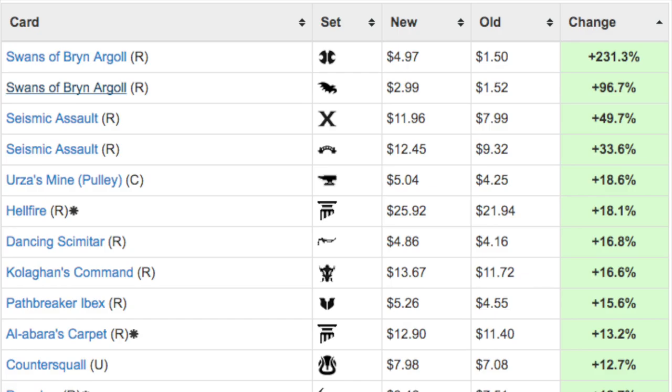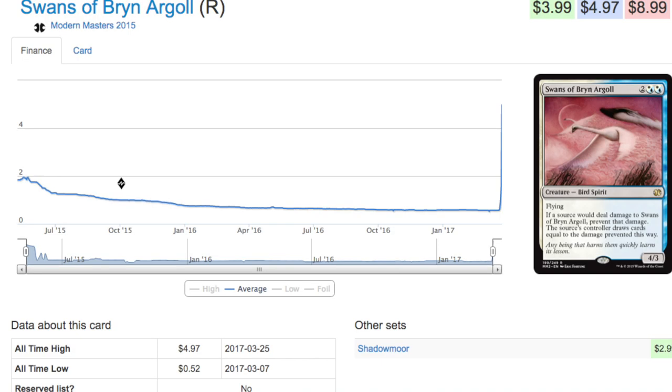Then the second spike happened — Swans of Bryn Argoll. The second spike is more obvious because it's the combo piece, the second piece of the puzzle. When Seismic Assault spiked almost instantaneously after the deck became popular, the second spike in Swans didn't happen until a week to a week and a half later.